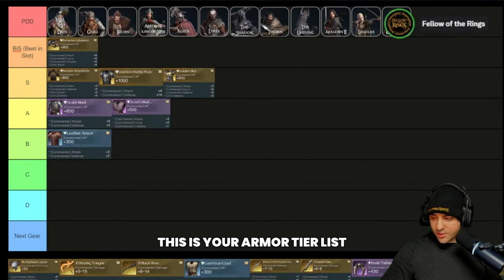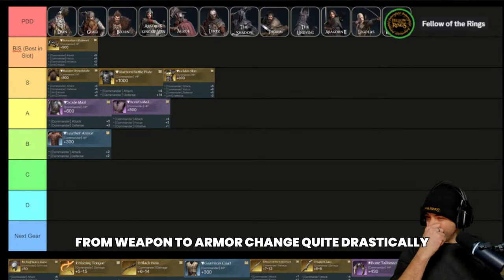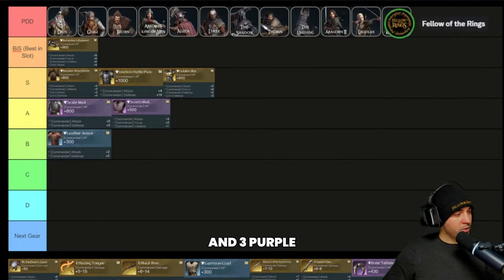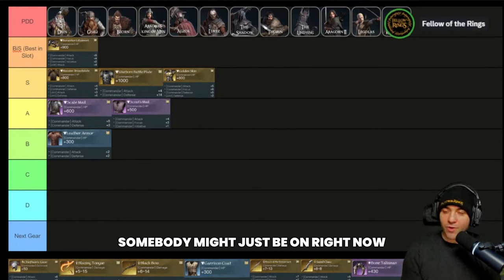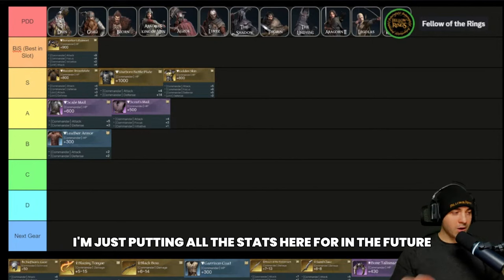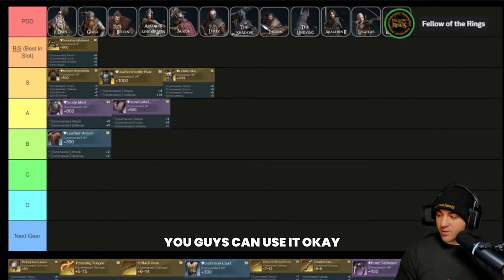That covers armor on your tier list. The amount of gear drops significantly from weapon to armor — there were about eight gold weapon pieces you could use, and three purple, three blue, and three green. I have to make the disclaimer every time: I'm not recommending green gear. I'm just listing all the stats here so in the future, if you want to look into this stuff, you have it as a reference.